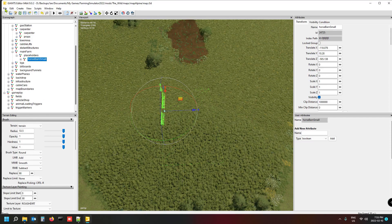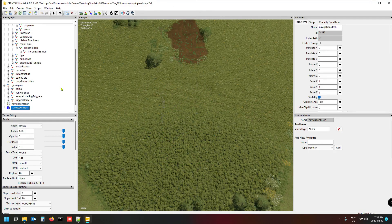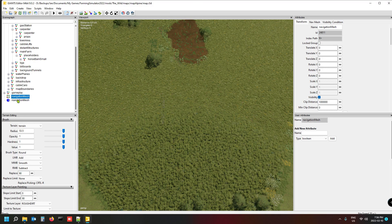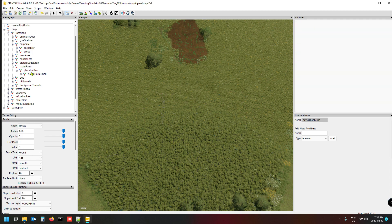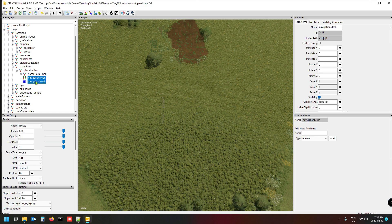I noticed there's a separate navigation mesh for it, so I go File, Import again to import the navigation mesh as well. I drop that into the gameplay area — actually into my placeholders folder. Note that in FS19 the navigation mesh was part of the horse stable or barn, but it looks like they've done it differently now.